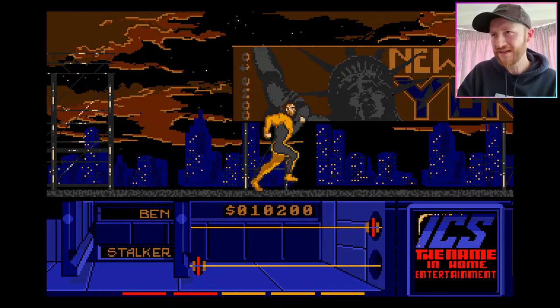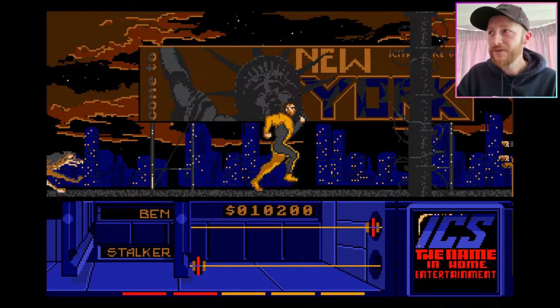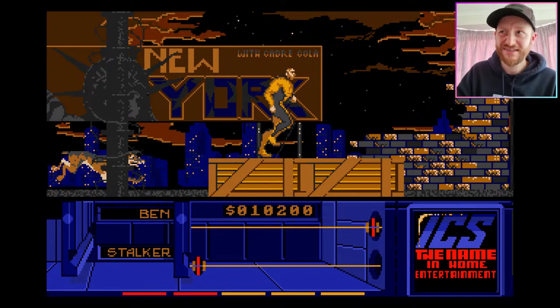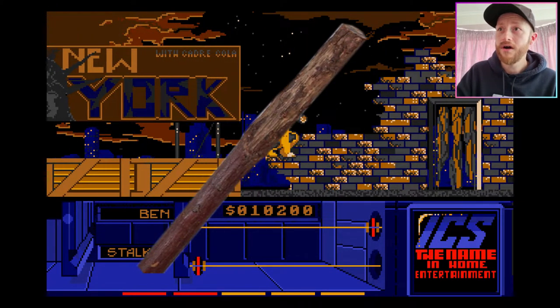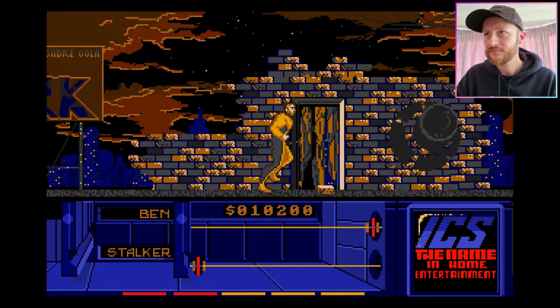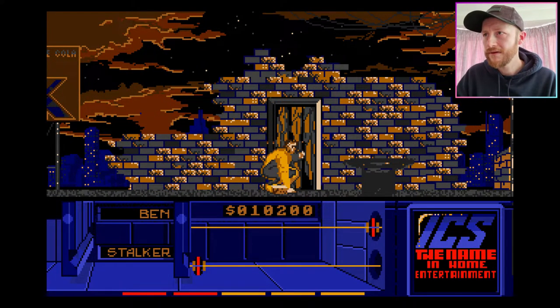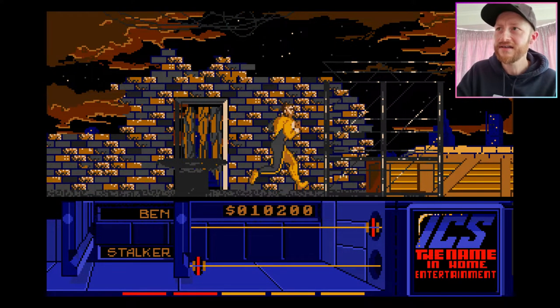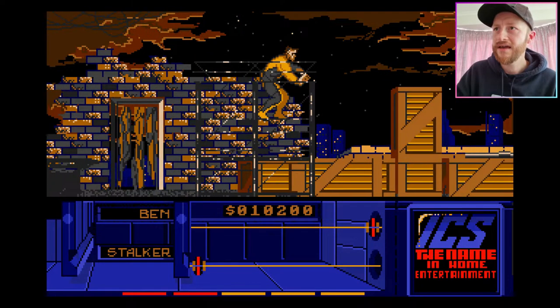I think we can actually get some weapons against him now. Oh, another dog, obviously. But I think we can get things like a stick or a brick or something like that. Look, here's a brick. Pick that up. Jump over this doodah here. So let's see if we can get him.